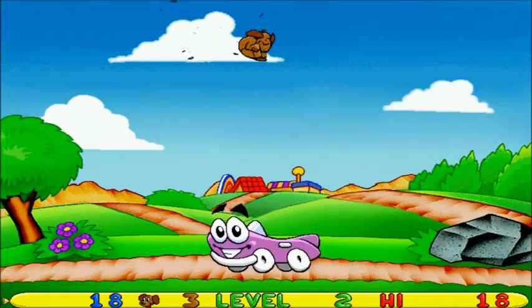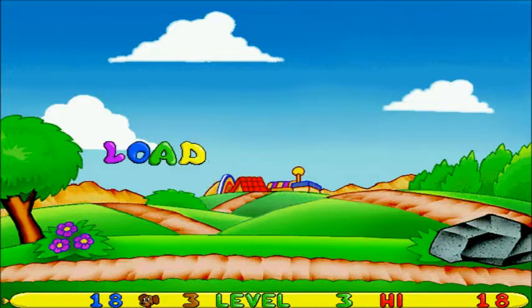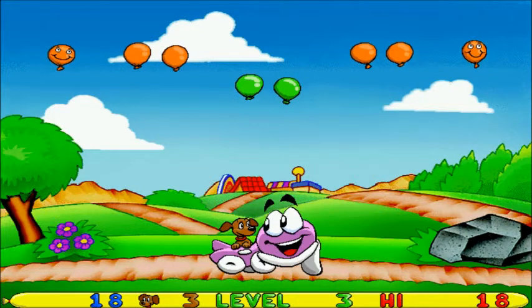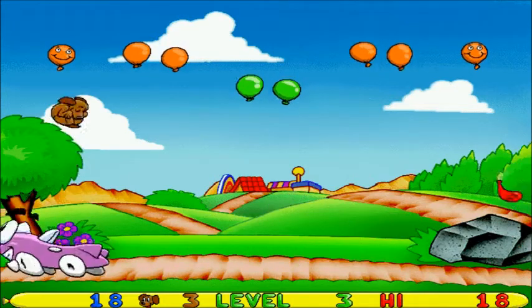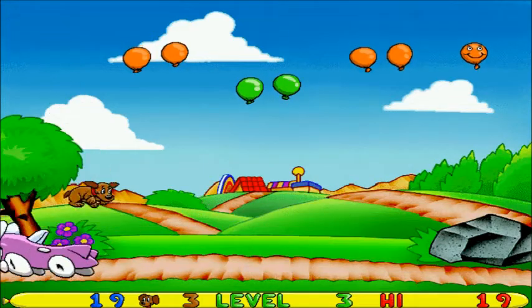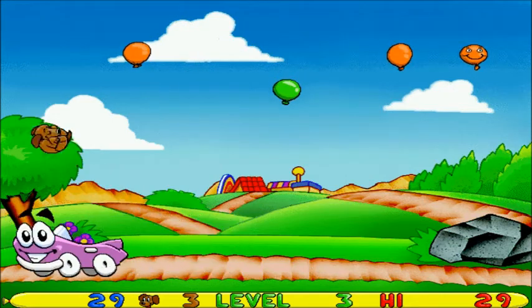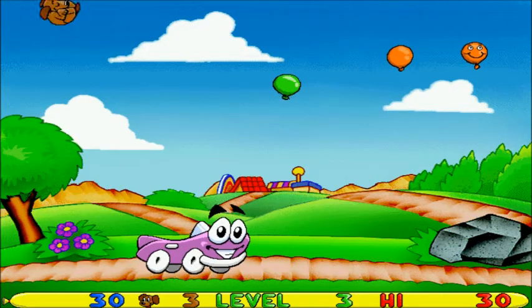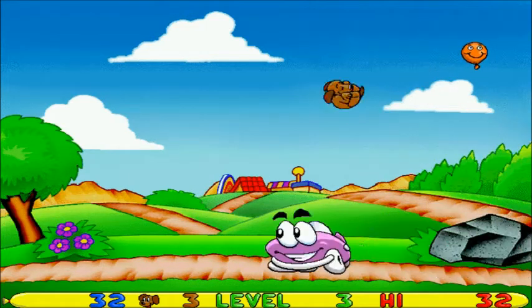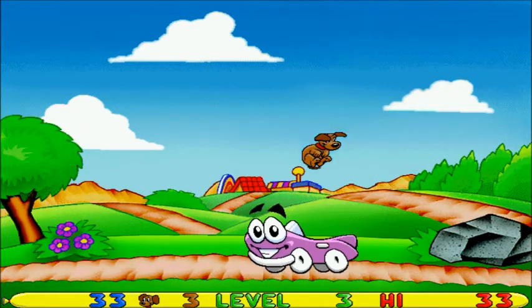I popped both those balloons in one hop and got a little two-coin that gave me two extra points. As an arcade game, the goal is to get a ton of points. I'm just trying to beat the game though. If you have a game over, your point counter resets, but your highest score stays. Now we get these little smiley face balloon guys, which function exactly the same as regular balloons. Also, if you hold the click button when you catch Pep, he'll get launched farther horizontally.